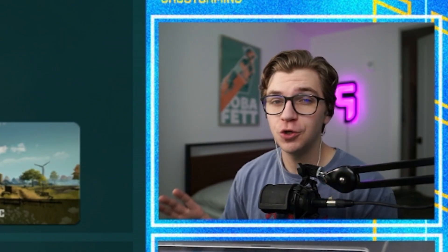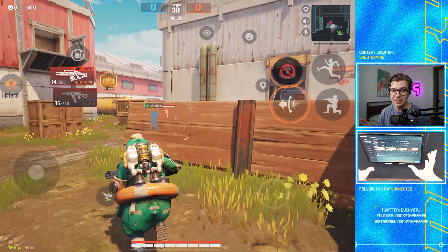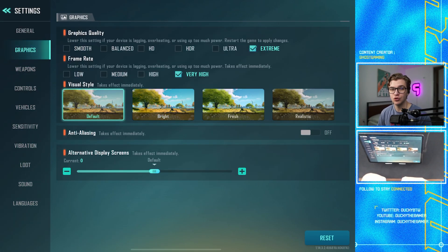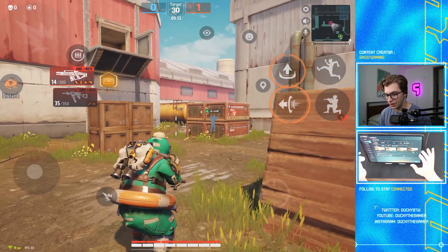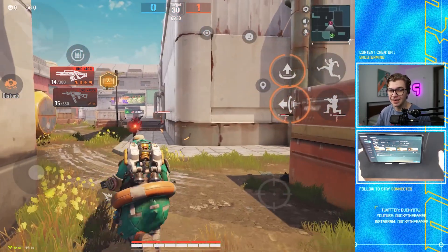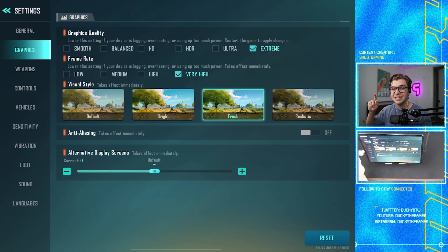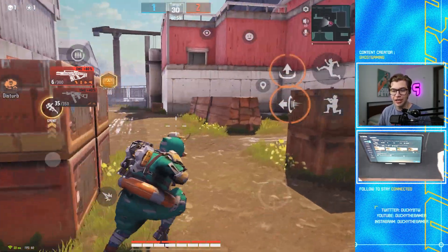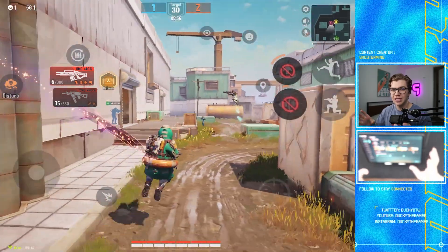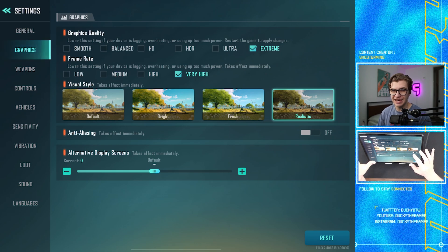For graphics settings, this is super device-specific, but you want to aim for a consistent 60 fps frame rate. I'm playing on an iPad Pro 2021, so I can use the very high frame rate — which is 60 fps — along with extreme graphics and still get a constant 60 fps. I'd recommend keeping the frame rate at very high, or at least high depending on your device, and then playing around with graphics. If you need ultra or HDR to hit 60 fps, do it — basically use the highest graphic quality that still gives you 60 fps.